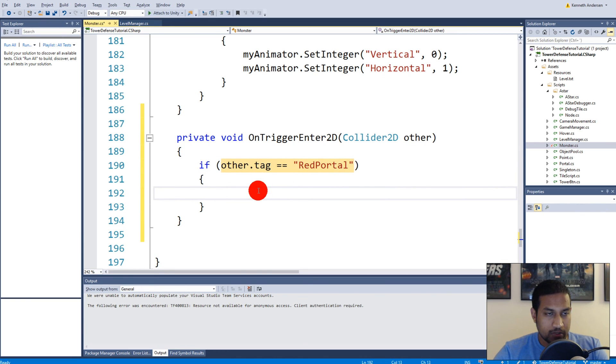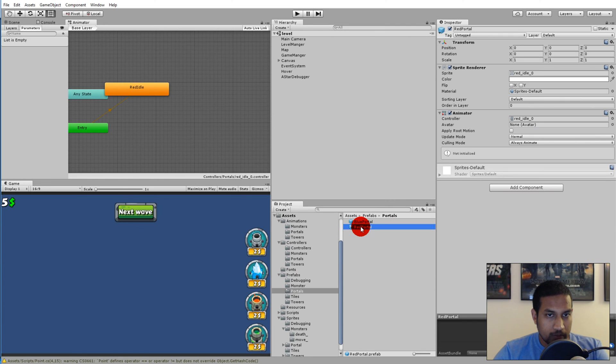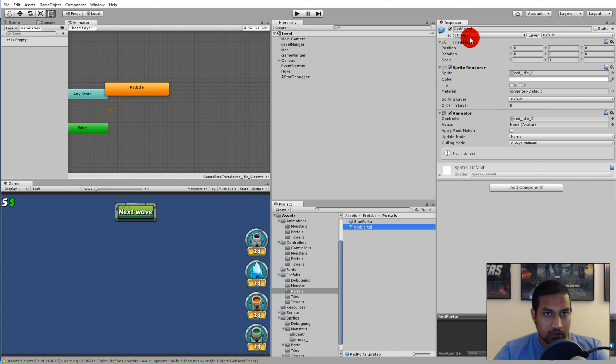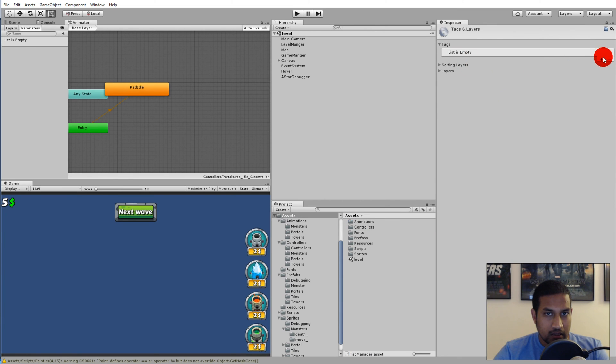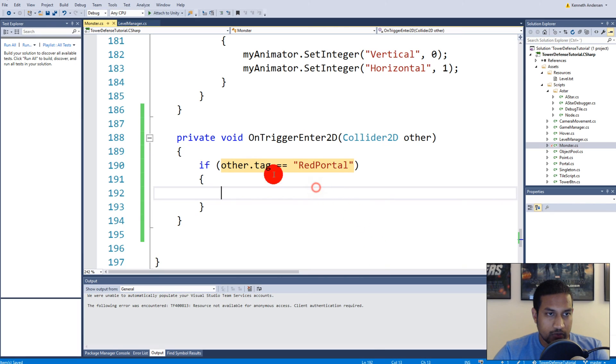Let's save this and jump into Unity, then select our prefabs. Inside the prefabs we have portals, and here we have the red portal. Let's make sure that it has a tag — we are asking for a 'Red Portal' tag and we don't have that yet. So go to Tags, click the plus, write 'Red Portal', then go back to the prefabs, select the red portal and assign the new tag.